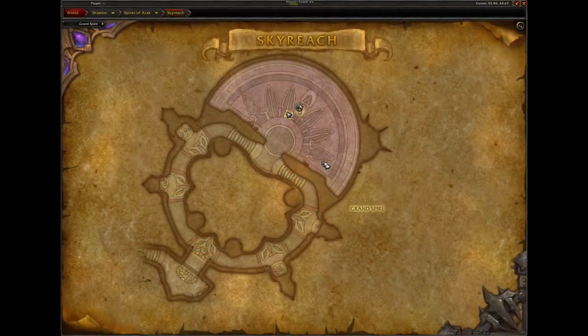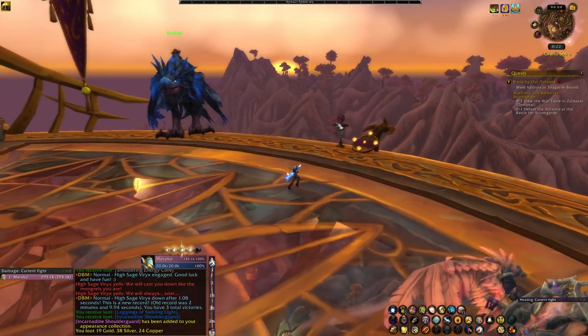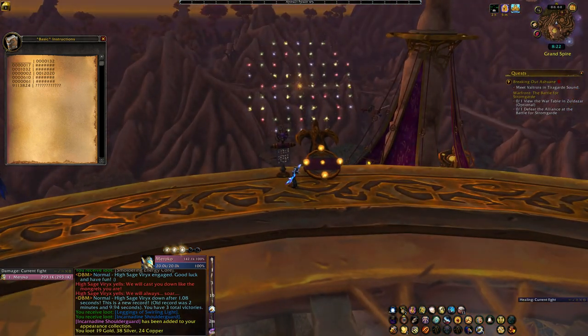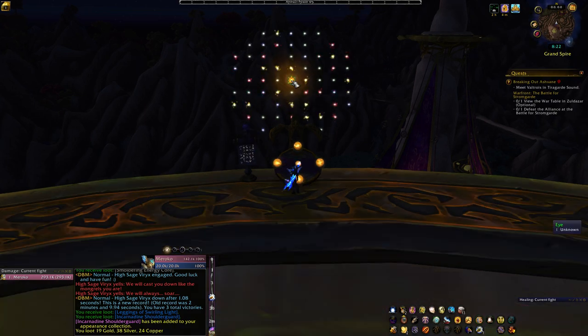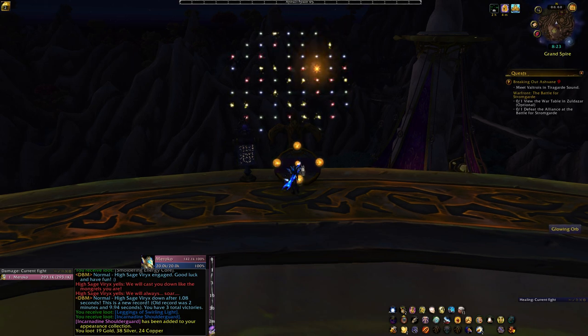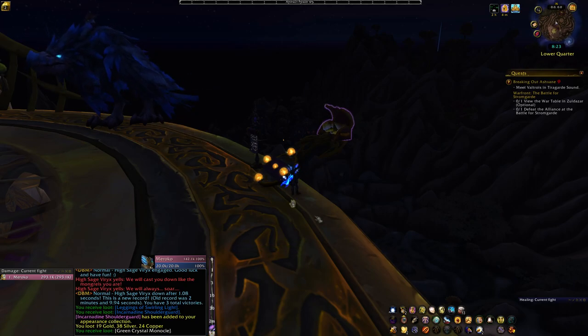The next monocle we're going to solve is the green monocle, and it's located inside the dungeon Skyreach. At the end of the dungeon, to the left of the final boss you're going to find a panel. Click the puzzle and you'll see a bright light and a sun. The puzzle looks complicated but there's a very easy solution. To complete this, do the puzzle in the following order: right, up, down, up, right, right, up, left, down, up, left, and down. Once you've done that, loot the chest and you will receive the green crystal monocle.